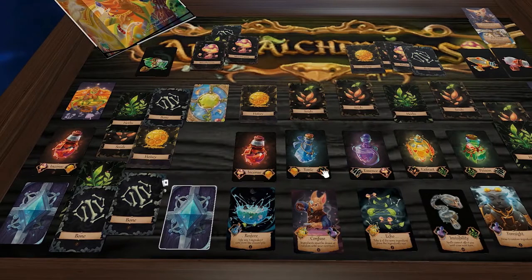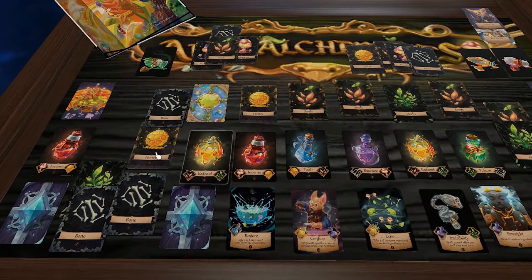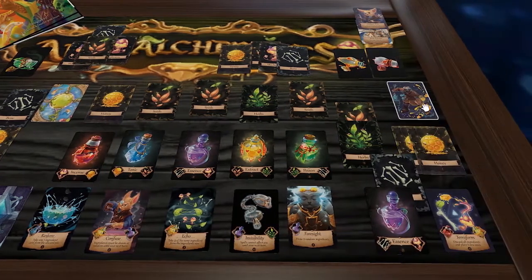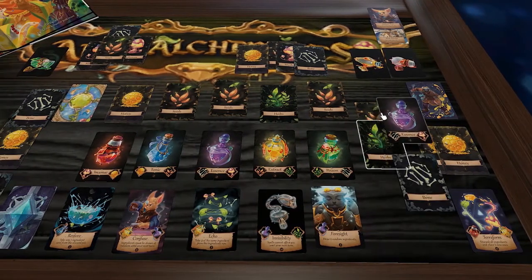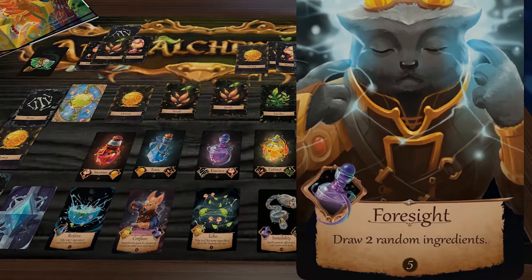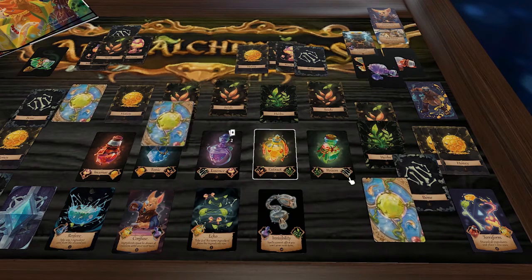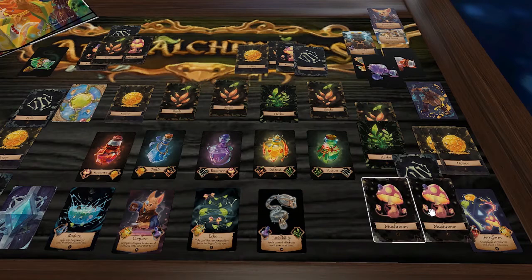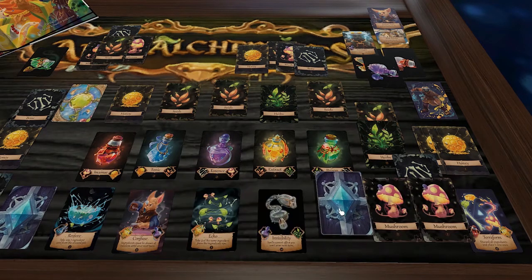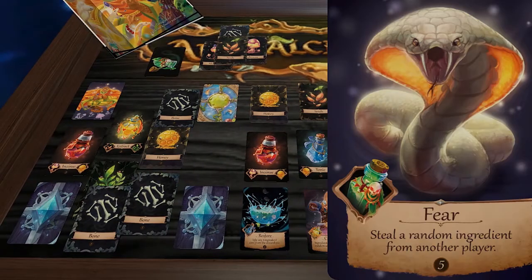The other player takes a green and seed, crafts an Extract. Then the Pangolin uses their essence potion and grabs the Foresight spell, casting it right away to draw two random ingredients. Even if you don't particularly want the spell, it's still worth points at the end of the game.